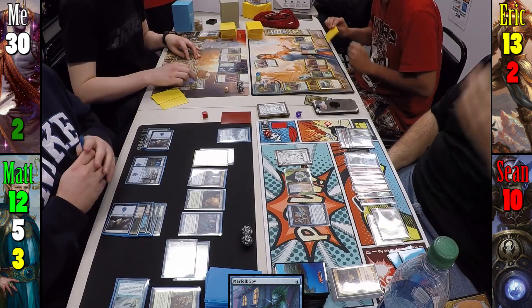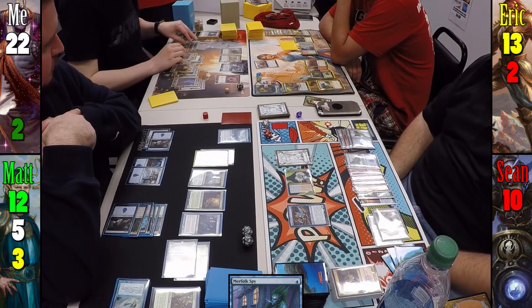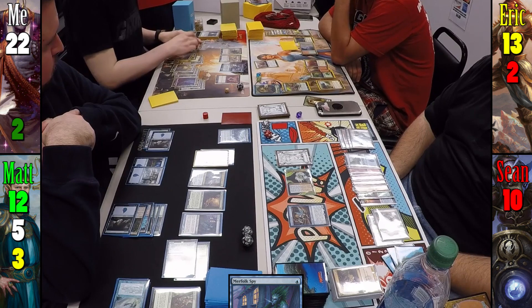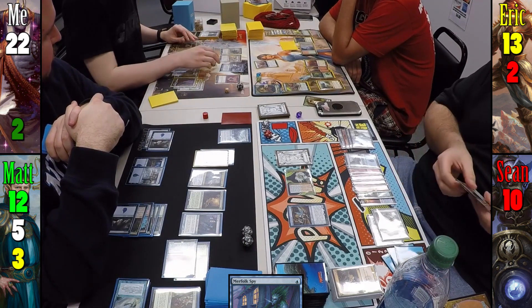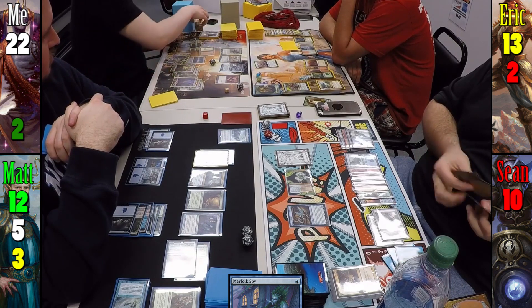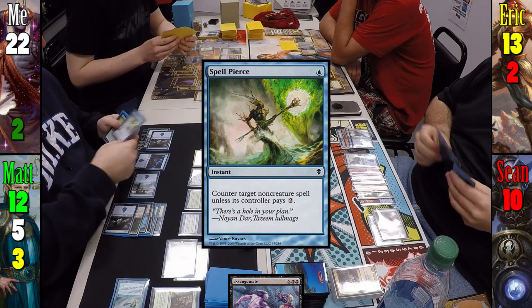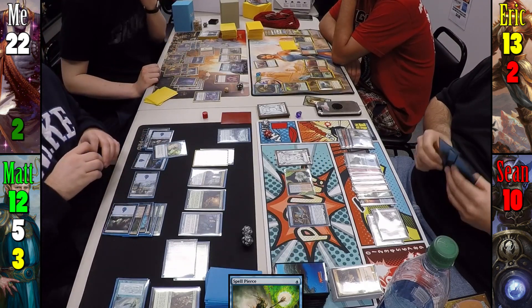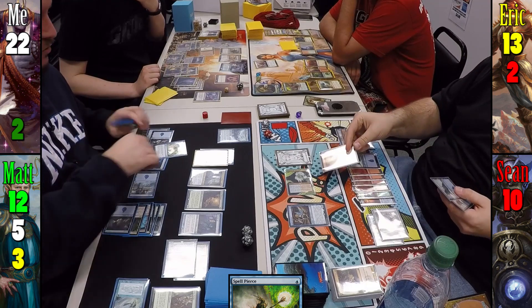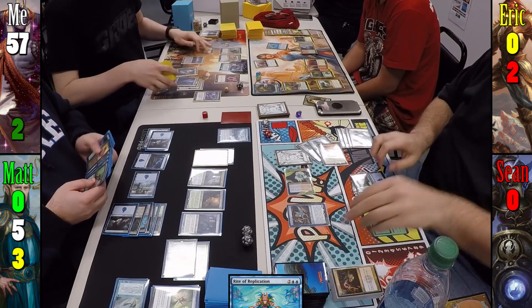At end of Matt's turn I spend 8 mana and 8 life to draw 4 cards. For my turn, I play a Swamp, tap Cabal Coffers for 13 black mana, use Deserted Temple to untap Coffers, and retap for 23 black mana total. I announce Exsanguinate for 24. Matt casts Spell Pierce to try and counter it, but I have mana for days and everyone dies. Eric then reveals his hand — Writ of Replication was coming next and he was about to kill us all.